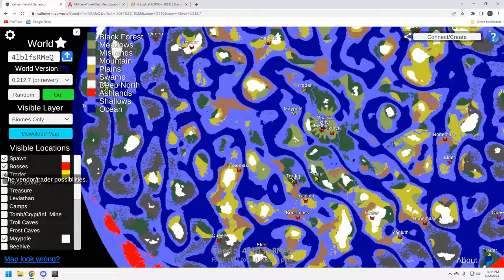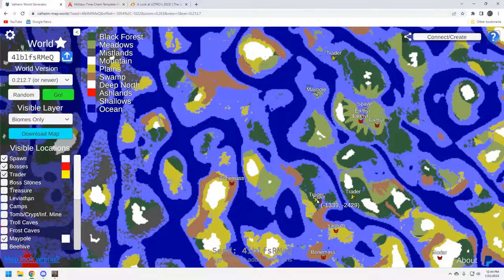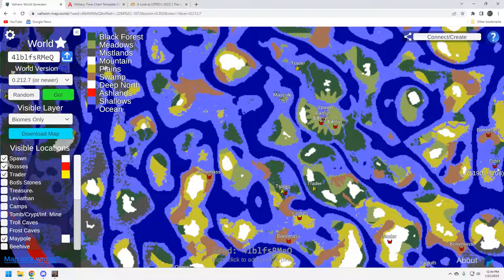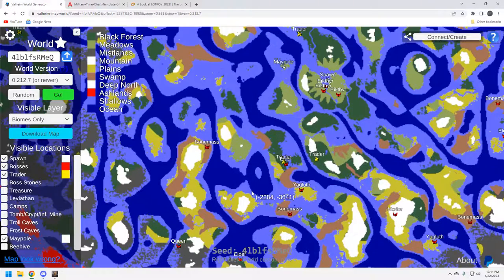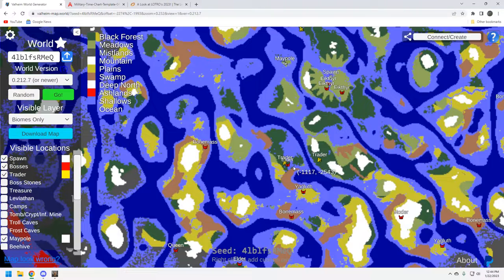Let's take a look at the trader — you've got a trader right down here by this Elder, and that in itself is probably worthy of a video. By the way, you also have an Elder over here on its own little island. I think going south is your play on this map, because you've got this Elder and the trader right here.